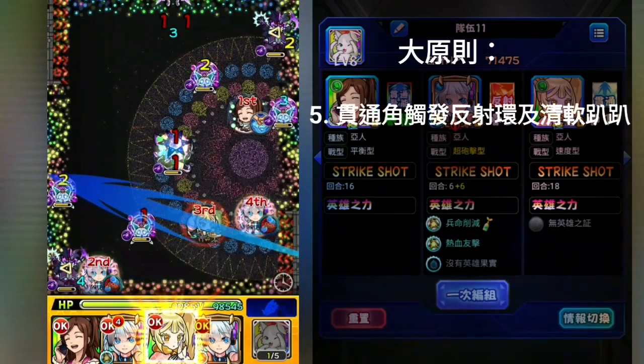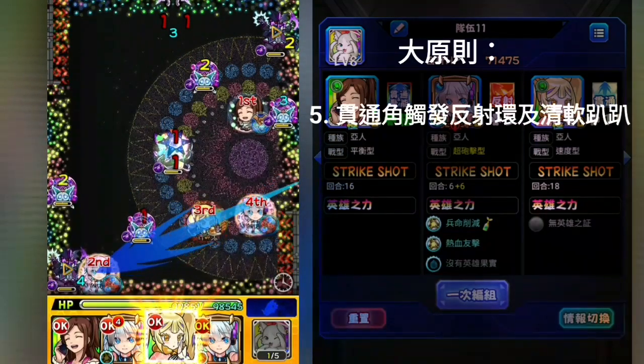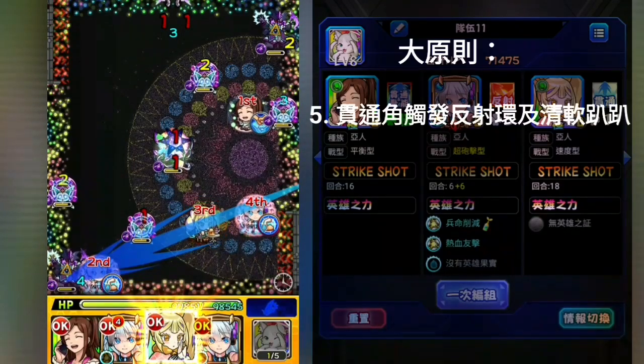再次回到這個遊戲。貫通角色進場的目的就是為了親軟趴趴來幫尼奧開路，同時順便出發友情來造成輸出。